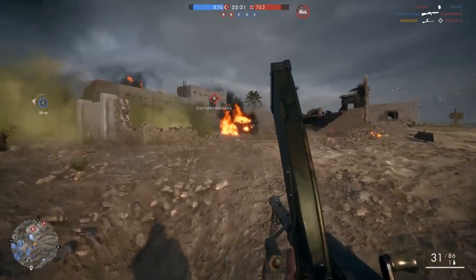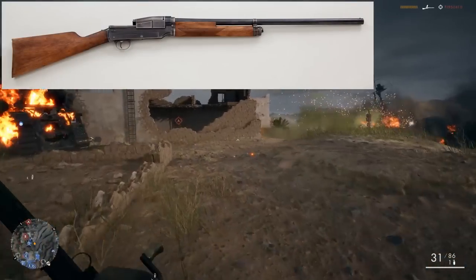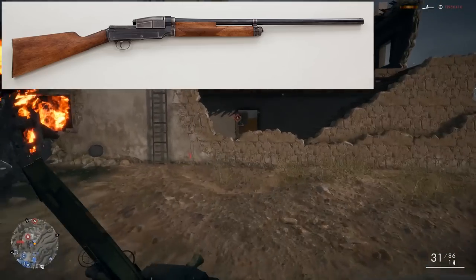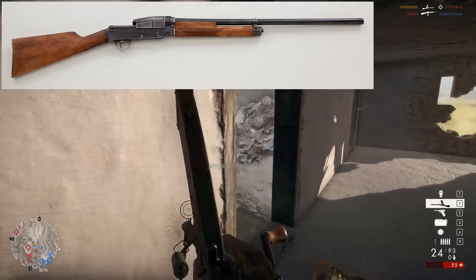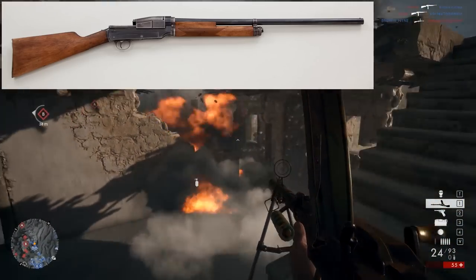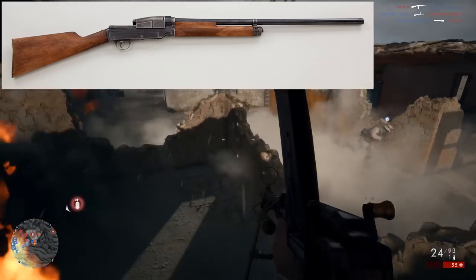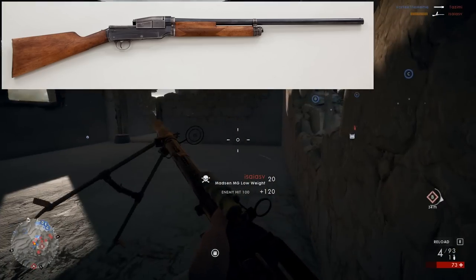The next weapon on the list is the Sjogren Inertial. This is a semi-automatic shotgun with a 5-round tube magazine. It was one of the first shotguns to use the inertial reloading system, so it's not going to be a pump action — you don't have to pump to reload the shotgun, making it a little bit faster firing than a pump action. As for the rest of the balance, we'll just have to wait and see when it comes out.